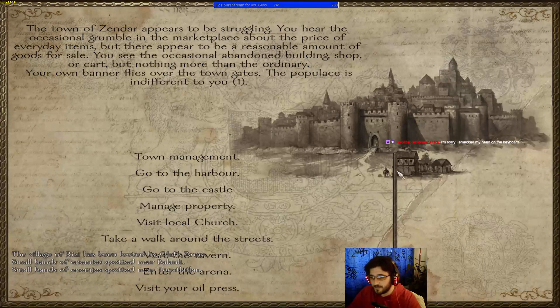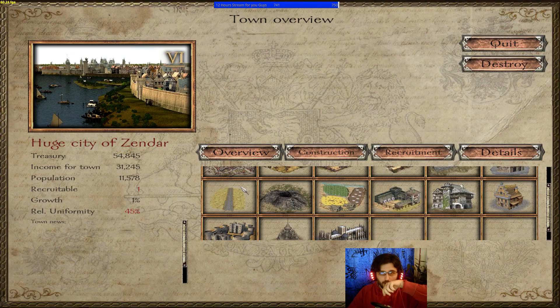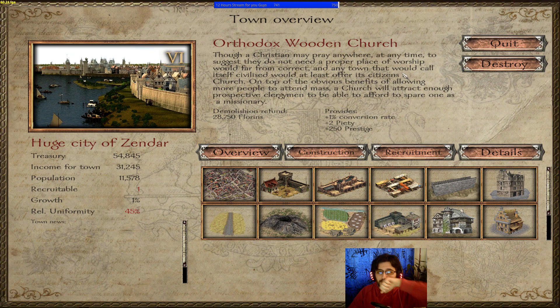Now let's get into the nitty-gritty: the amazing town management system that they introduced in Novathus, inspired by Total War Medieval games. In the overview, you'll be able to see all of the structures already built. Click on them and they'll provide information — how much it costs to demolish and what they provide for the town.